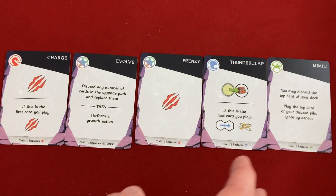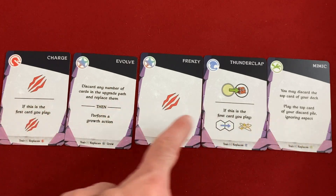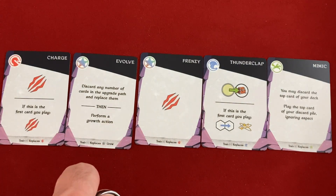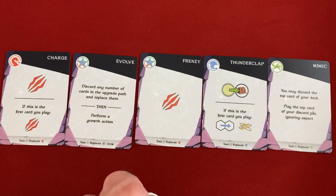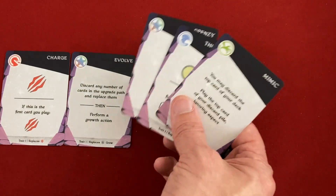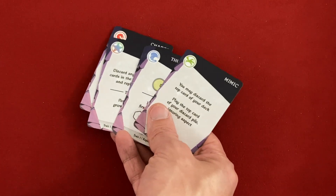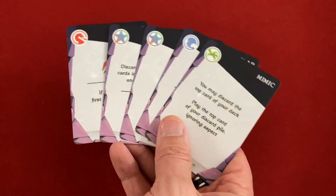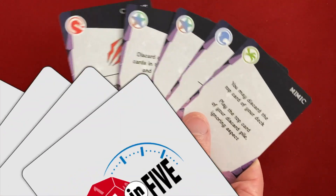In addition to the deck upgrades you do within each chapter, you also get to permanently upgrade your deck at certain points during the campaign. You'll get to add permanently stronger cards to your deck and unlock permanent dragon powers that are always on and let you do cool tricks. Other cool tools unlock as the campaign goes along — I don't want to spoil too many — but things are going to get more complex and tactically delicious as you play through, with lots of ways to build powerful combos both within a chapter and across the whole campaign.